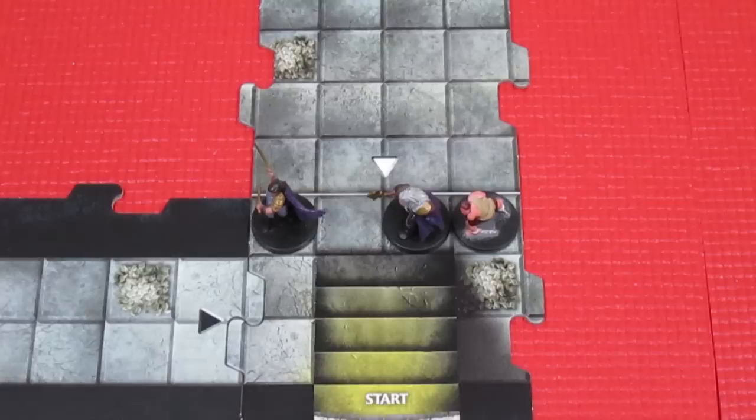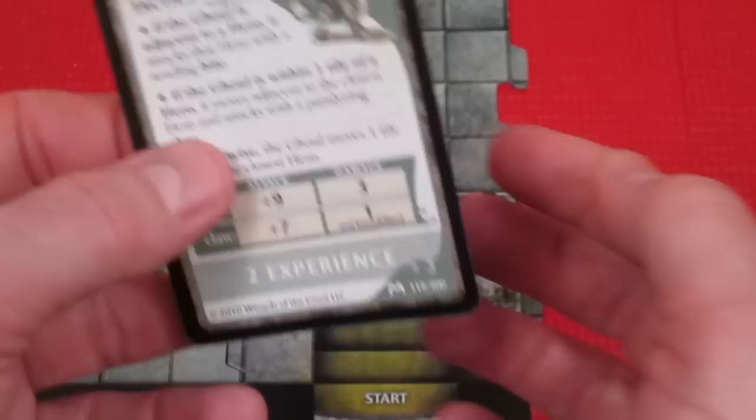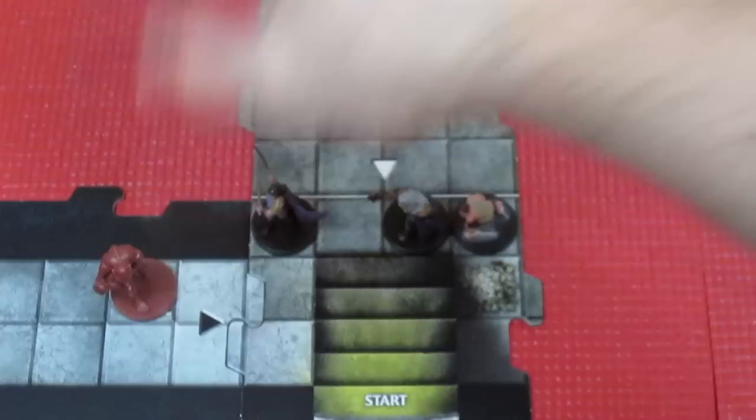The black triangle means we have to find out what monster spawns - that's the next part of the exploration phase. Drawing from the top of the monster deck, we get a Ghoul - one hit point. The ghoul is associated with Alissa because it's her turn. So the ghoul shows up here, chomping on a leg bone, right there on that tile. Now we get to the villain phase.